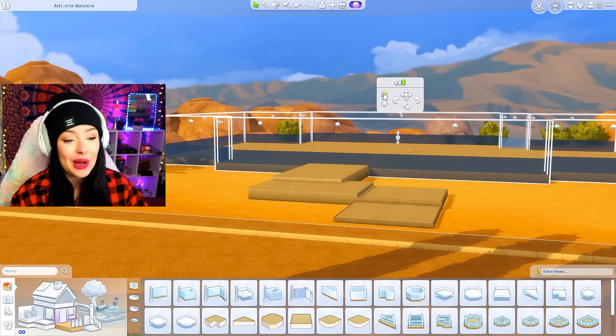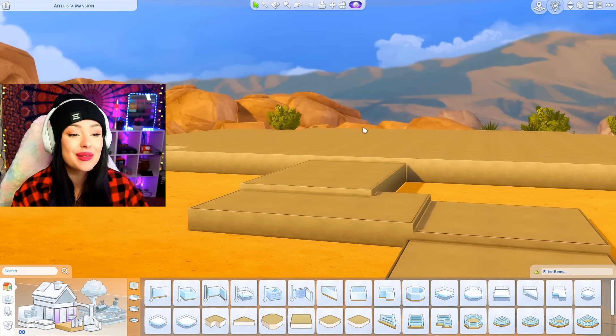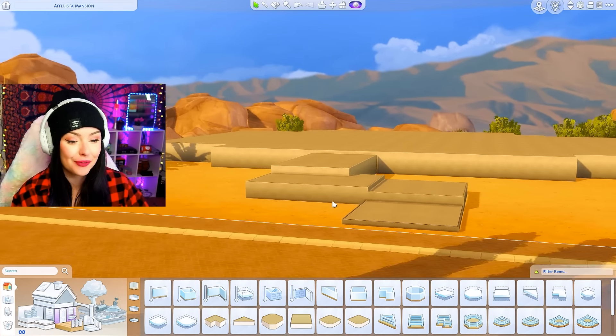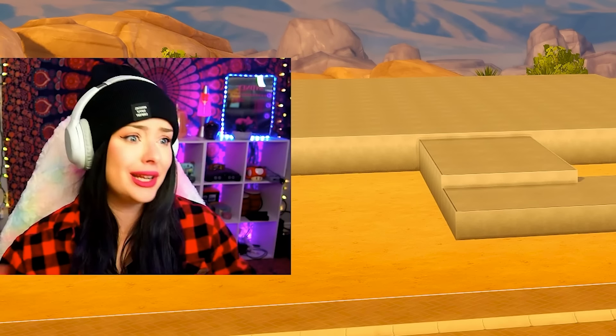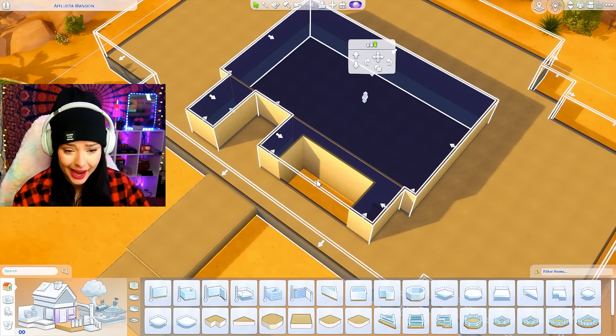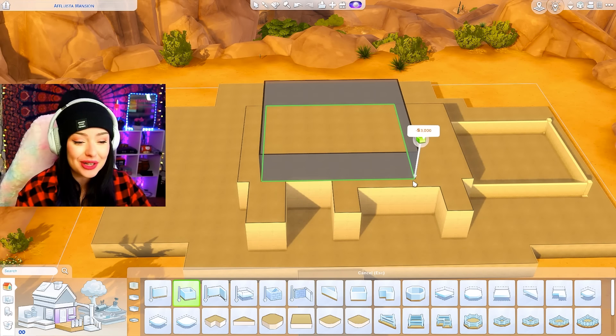Realization number two is that we need to use a ton of platforms in this build, because we need to use the stairs in literally every way possible — for platforms, going up and down. It's gonna be a three-story house. I want to use stairs at every opportunity. I think it's gonna be a pretty modern build but also with some desert characteristics.